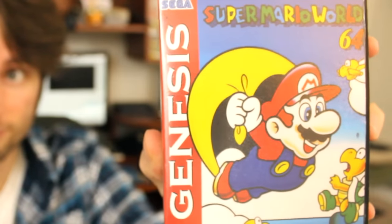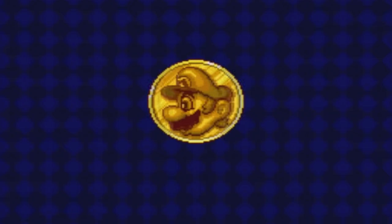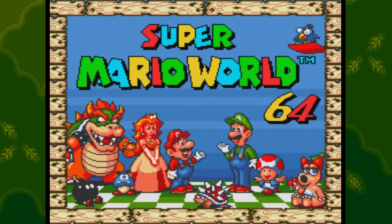First up, let's take a look at Super Mario World 64 for the Sega Genesis. I am not even joking — that's the actual name. That music! It's totally giving off that Mario-not-Mario feeling. It certainly looks like a Mario game; I can't really fault it for that.